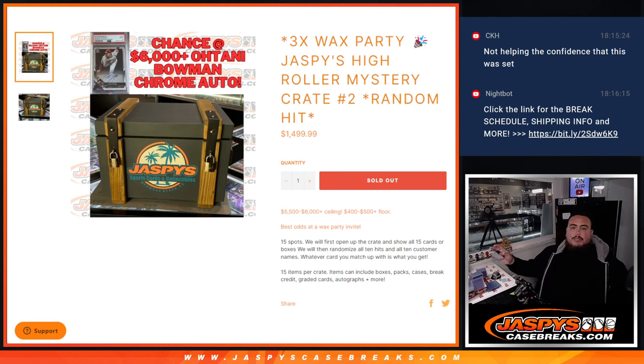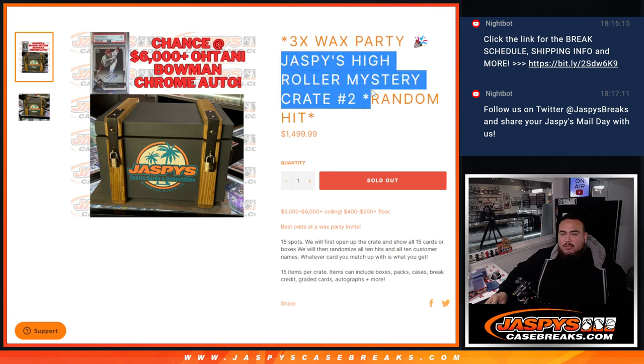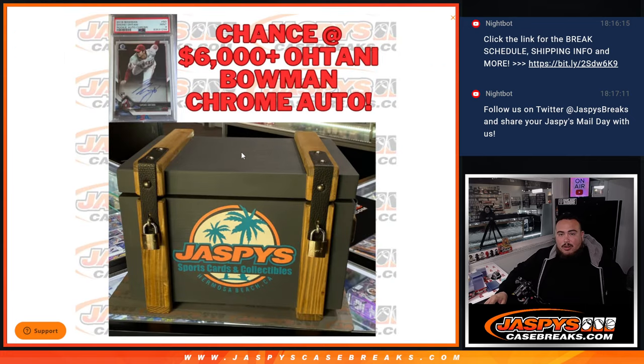What's up everybody, Jason here from JaspiesCageBreaks.com. We just sold out a wax party promo break that has three wax party spots. This is Jaspies High Roller Mystery Crate number two. We did number one yesterday at a lower price point with fewer spots, but some big hits. Now we decided to go bigger, add an extra wax party spot. And as you can see, we added a pretty monster card — a $6,000 Bowman Otani Rookie autograph.